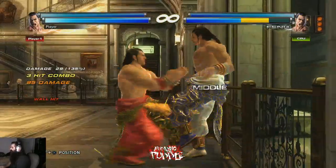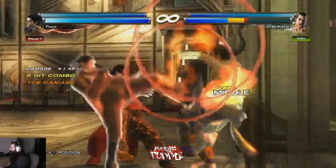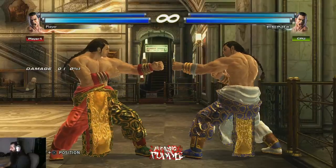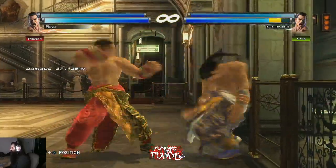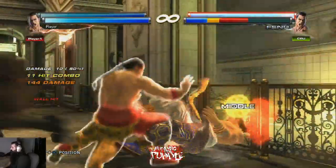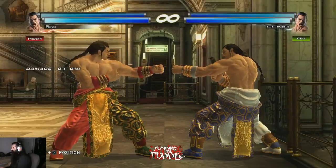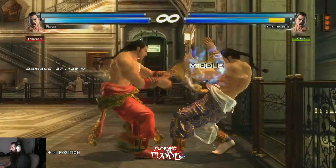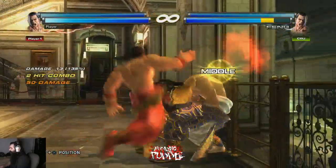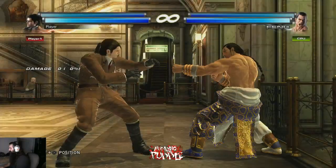The reason you use ff+1+2 at the wall is because it gives you a free df+22 for a wall splat, and that's gonna do a shitload of damage. Look at this — I didn't even finish the combo and it did 130 points. Full combo: 144 damage, and it's not even that hard to do. You can also tag off of it because f+34 is a combo off of ff+1+2 full hold.